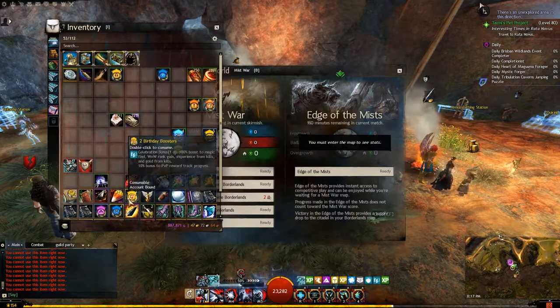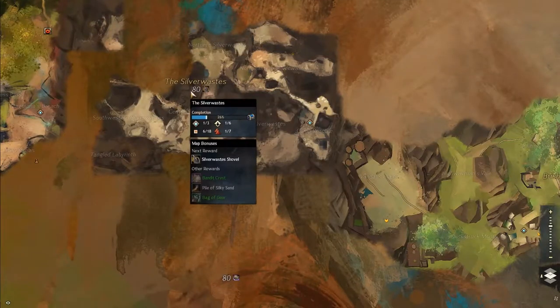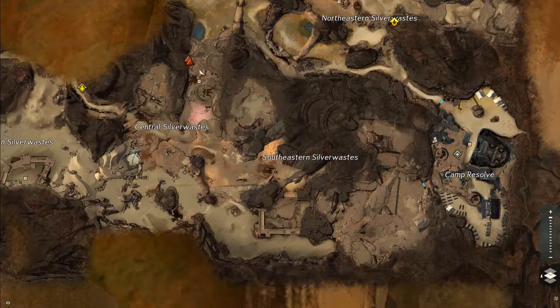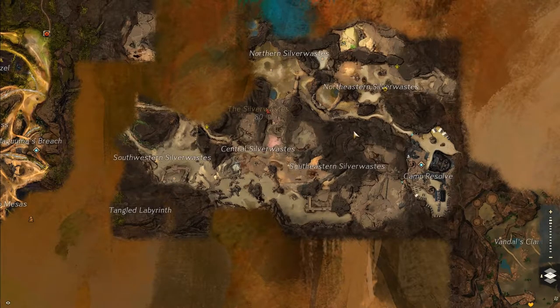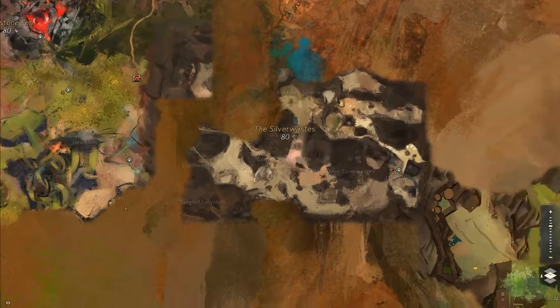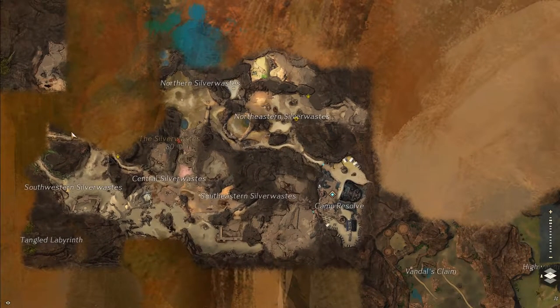There are also a couple of other things — being in certain maps gives you bonuses to magic find. The biggest one is the Silver Wastes: every time you complete an event you get plus 25% magic find, which stacks up to five times. Plus, if you kill the Vine Wrath you get an extra 50% as a separate bonus to your magic find, pushing it to crazy levels. If you've got bags from Heart of Thorns farming that are affected by magic find, go into the Silver Wastes, do a bunch of events, kill the Vine Wrath, then pop all your boosters and open those bags — you'll find you get a lot more stuff.